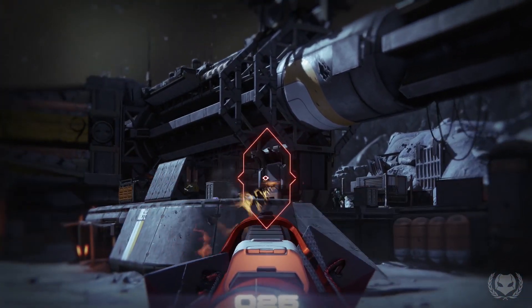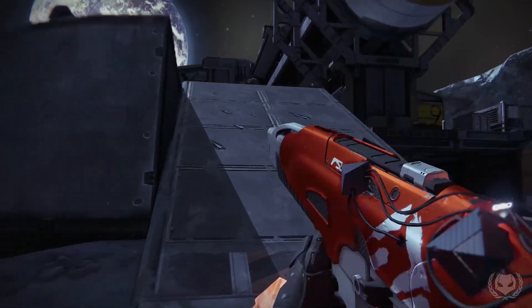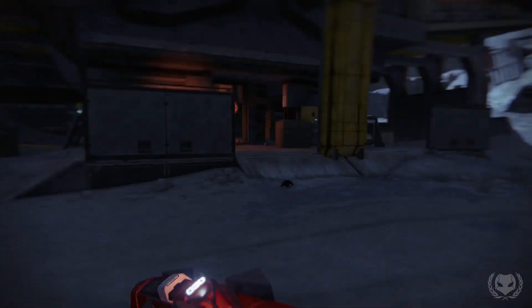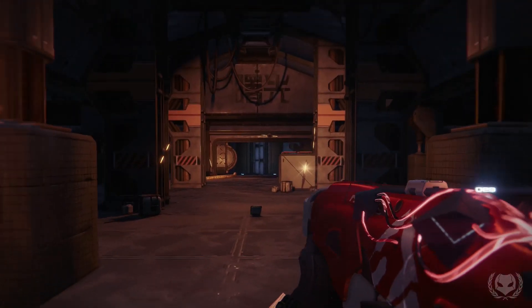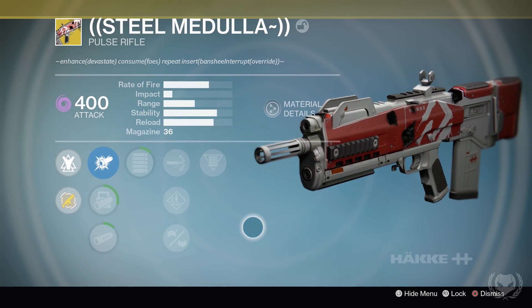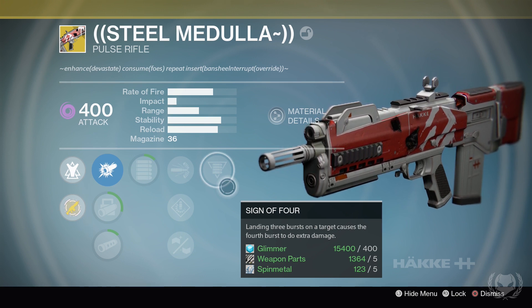There is also the Doom of Chelchis, the King's Fall Scout Rifle, which does void damage now, but it's also not that great of an option mainly because the King's Fall weapons in general are pretty lacklustre and they take like six years to reload. So now that we have the Steel Medulla which does void damage, this is definitely going to be a weapon you'll want in your collection. The special perk on this weapon is called Sign of Four — landing three bursts on a target causes the fourth burst to do extra damage.